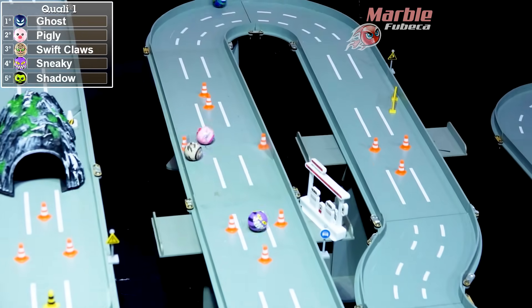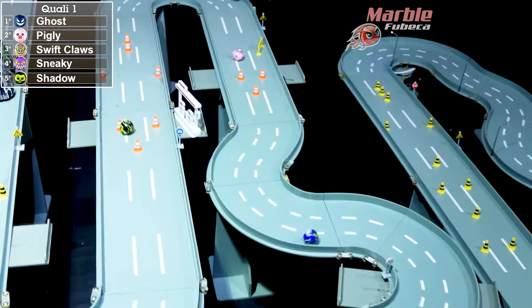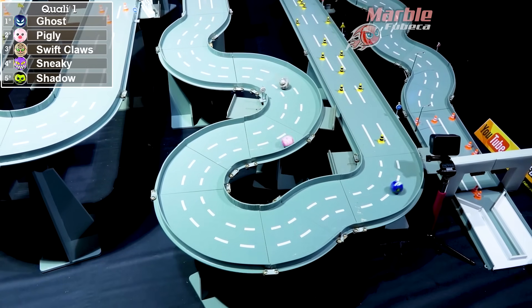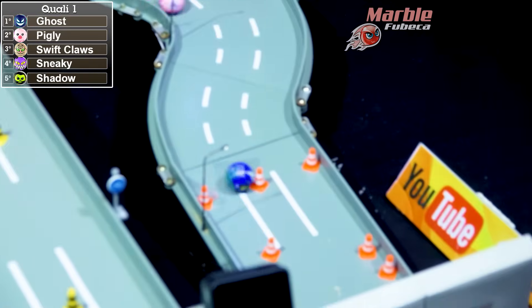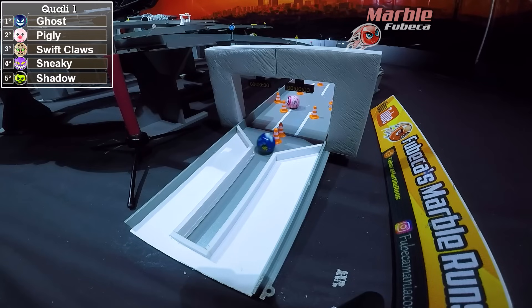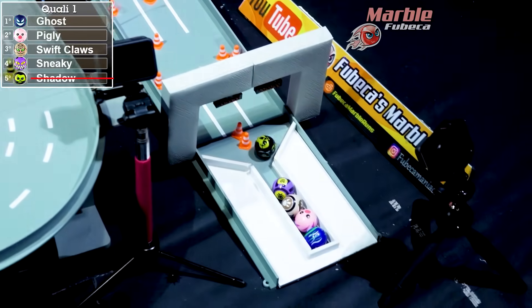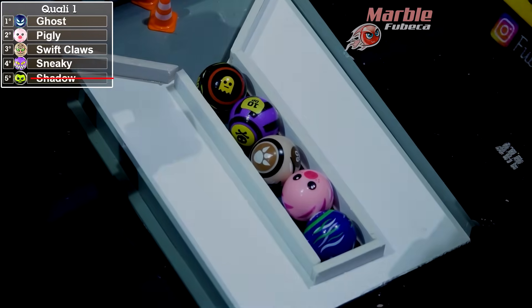Here comes Swift Claws trying to put pressure on Piggly, but we only have a couple more turns to go. Can Swift Claws take second place? No, they get caught up on one of those traffic cones. Piggly is trying to stay away from Ghost, who is so far ahead — just bypassing most of these traffic cones. Ghost goes in first place, Piggly coming in at second, Swift Claws in third, Sticky in fourth, and Shadow in fifth and will be eliminated.